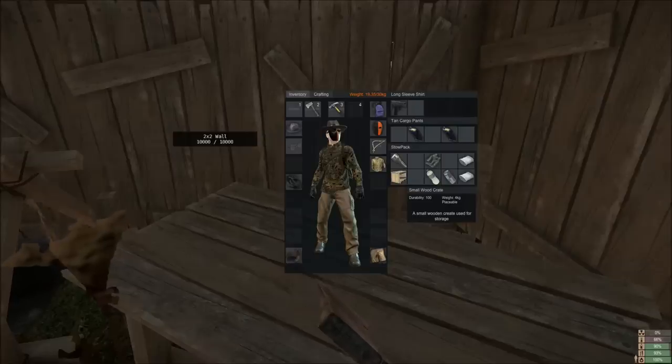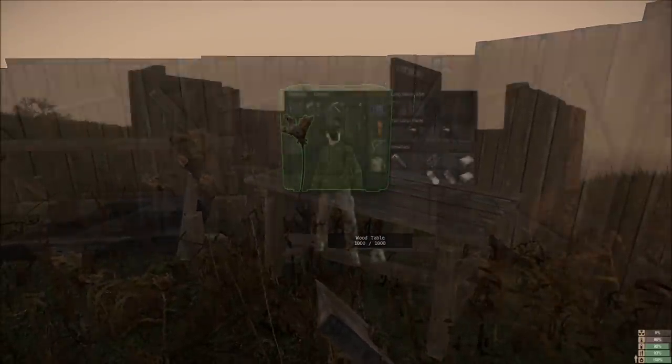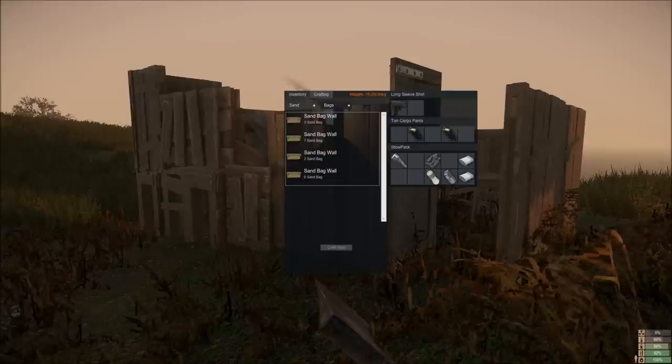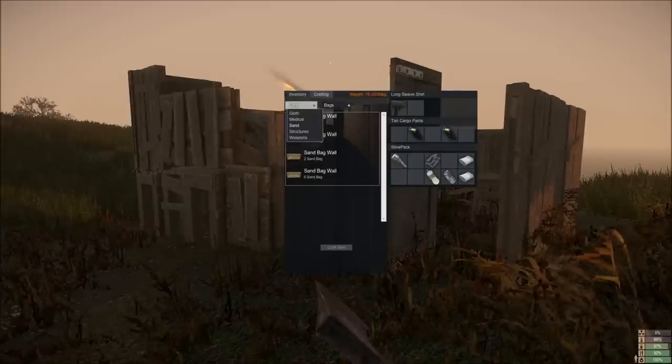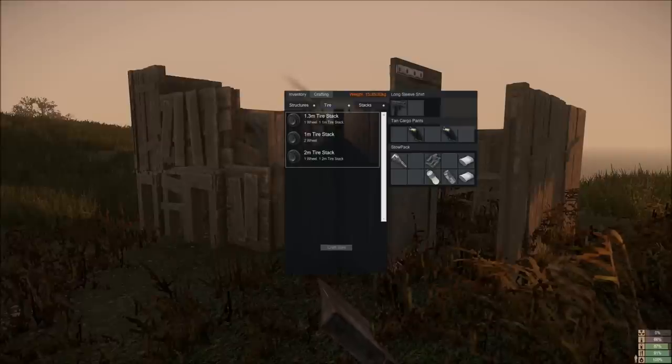You can also place a storage unit. You can build sandbag walls — we'll have a look at those in another video. And in structures we also have tires — you can stack those, and we'll have a look at those in another video as well.